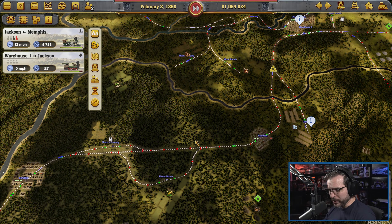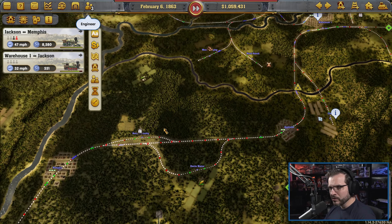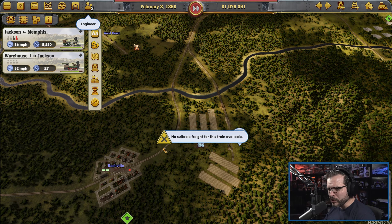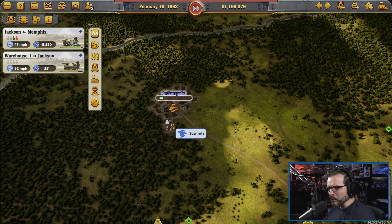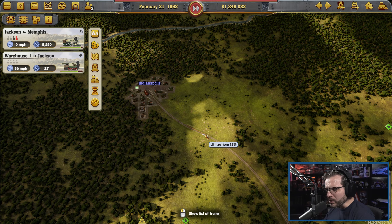We still haven't quite gotten the weapons over this way — I don't know why. There's just no weapons. So we're trying to trace back through the weapons that are coming from Indianapolis essentially, or the wood coming from Indianapolis. So we got more wood coming in there.